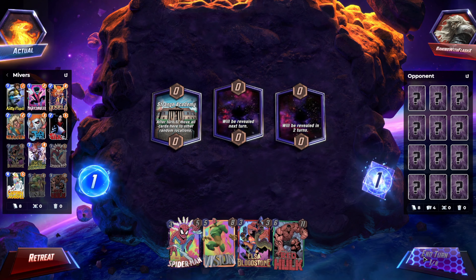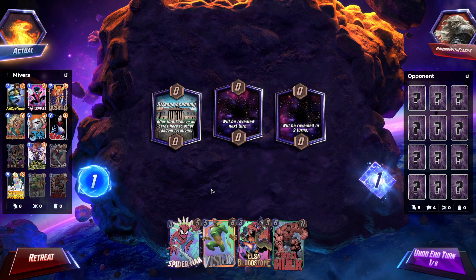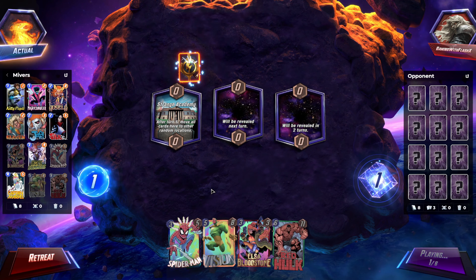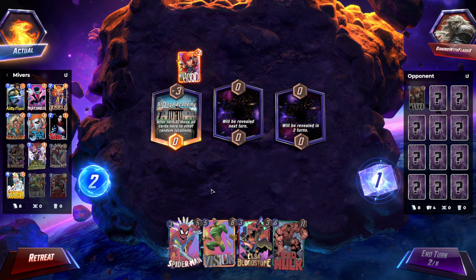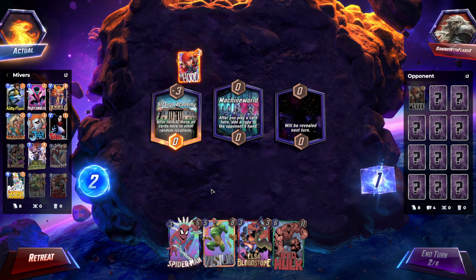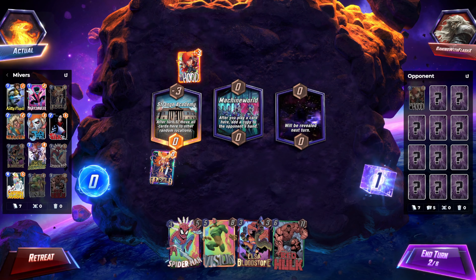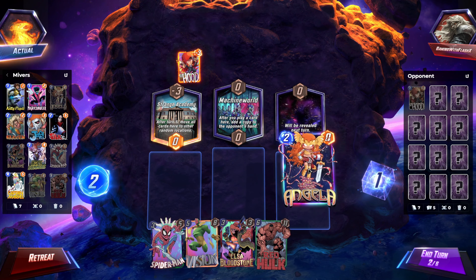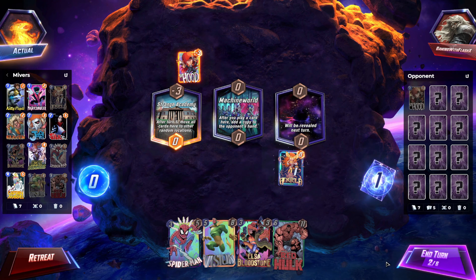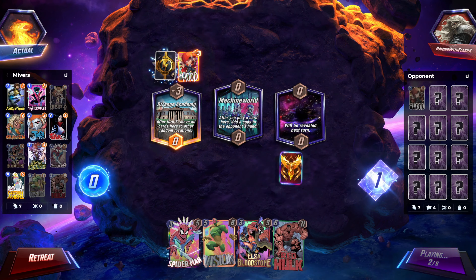We have a pretty bad starting hand, honestly. We haven't really gotten that good of ones at all. I don't think we've had Angela on two in any of our games, and that's why we complain. I'm trying to think if I want to do it in Strange Academy or not. I don't think I do.